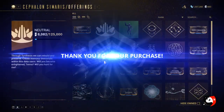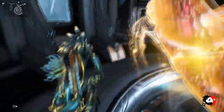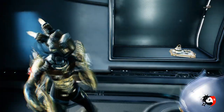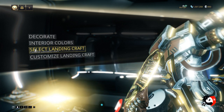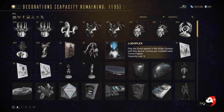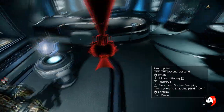This will basically be going onto your orbiter. Let's purchase it - we got it. Now we have to go back to our ship. Once you're at your ship, come to your room, press Escape, go to Equipment, then go to Landing Craft, and from there go to Decorate.